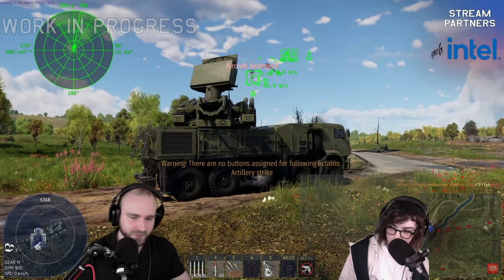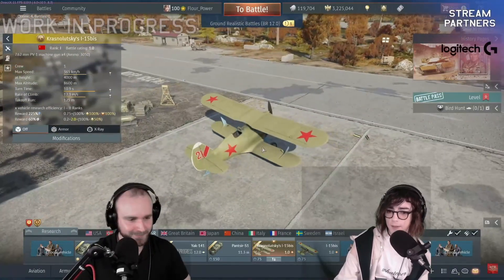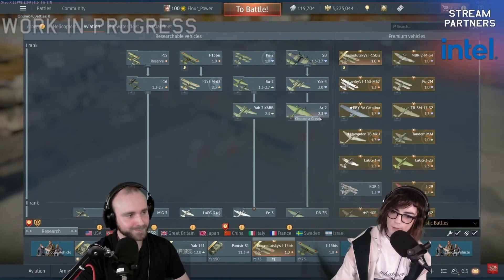The first missile hit the first target and the second missile hit the second target. There's a new little biplane premium, added because Zakovsky's Chaika — which was the previous starter vehicle — is now a little bit too high in battle rating at 2.3.